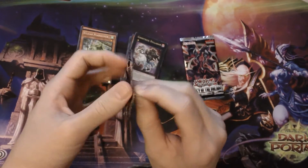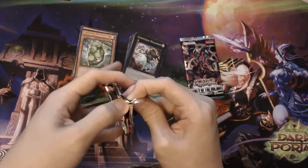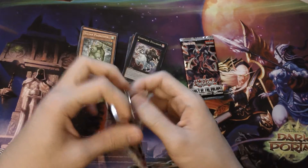Most Targets now, the oldest set I can find is Duelist Alliance and The New Challengers, which I've gotten packs of before in the past.